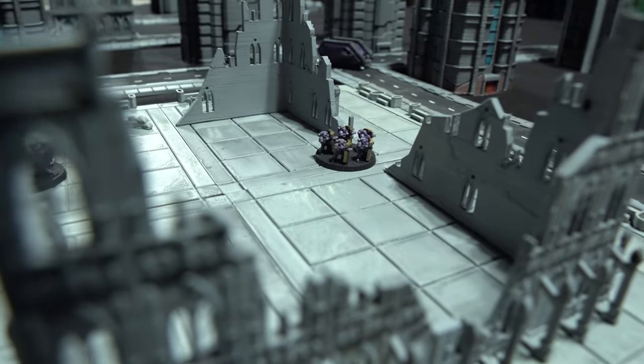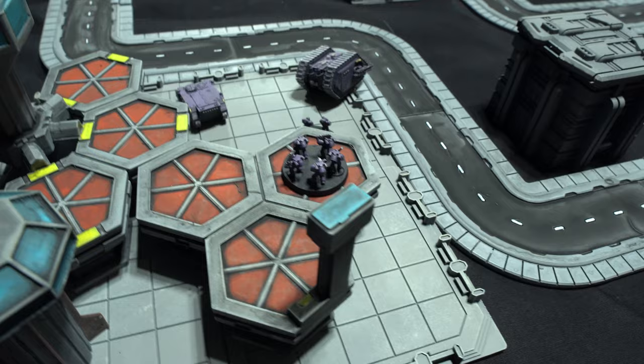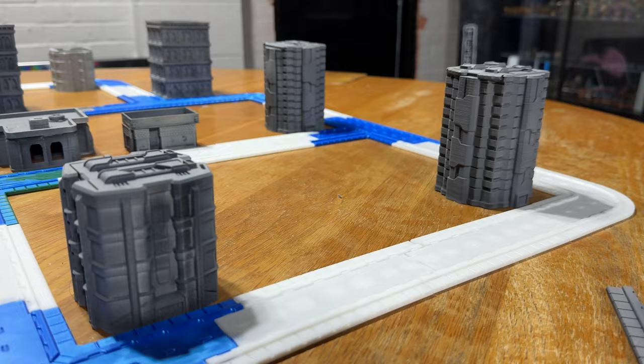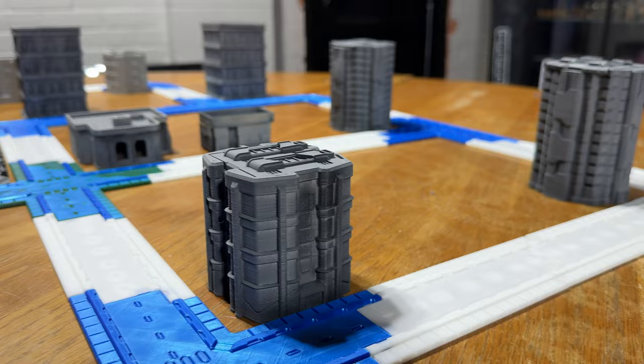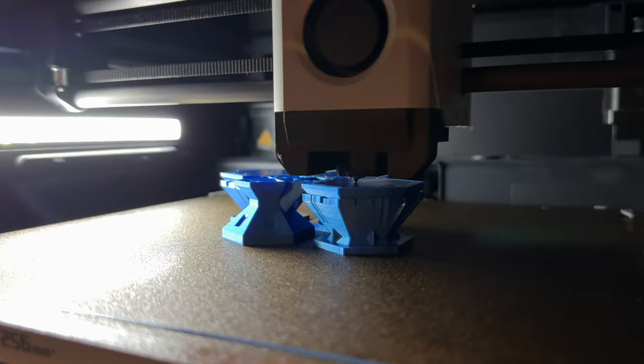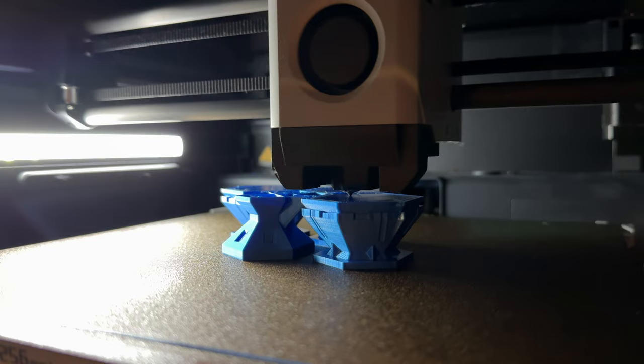Legions Imperialis finally has a launch day and this weekend we should hopefully be able to pre-order it. That means I need to get back to printing and get myself prepared for it. I've got a whole host of different road parts, buildings, and other things to play with. In my last video I printed off a whole load of different buildings, road pieces, and some terrain using resin and FDM that a Saturday sent over to me.